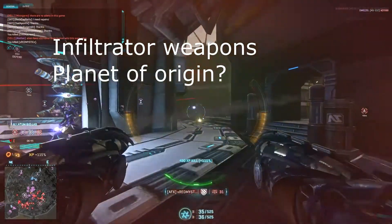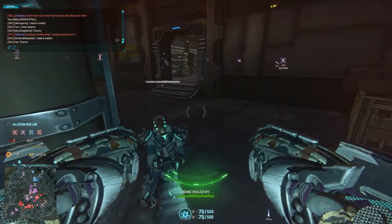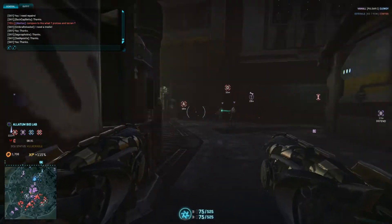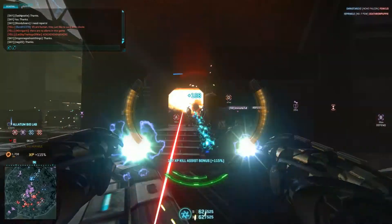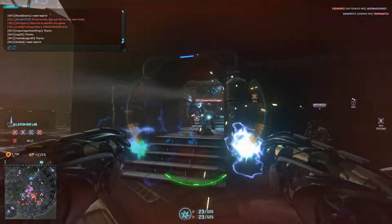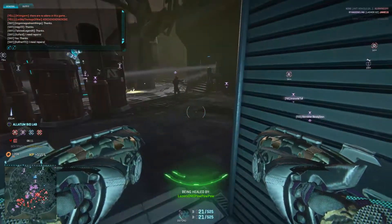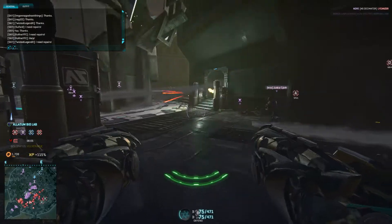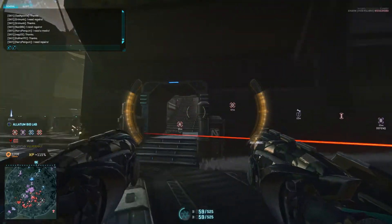We've got a two-parter: what weapons do you use as an infiltrator, and what planet do you come from? I play infiltrator a lot — I play all the classes. I probably play light assault the least, not because there's anything wrong with it. I prefer infiltrator; I played a cloaker a lot in the original Planetside and I play spy a lot in Team Fortress 2. Currently I'm using the scout rifles — the Artemis and the Nyx. Oh my god, the Nyx is so awesome.